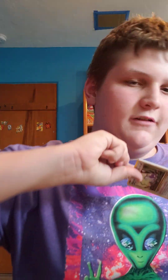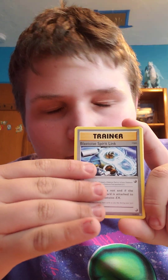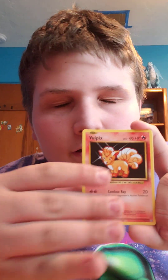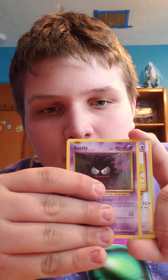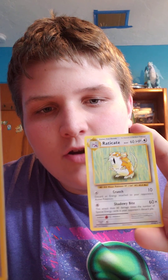I thought this was resealed for a second because I thought I saw just a common. I thought we got scammed because I thought I saw a Rattata — and I did actually. Okay: Pidgeot Spirit Link, Blastoise Spirit Link, Switch, Rattata, Vulpix, Electabuzz, Magikarp, Ghastly, reverse Doduo, and Raticate.